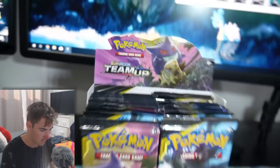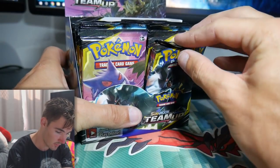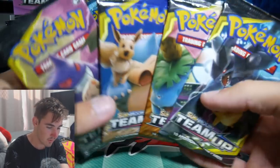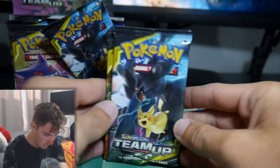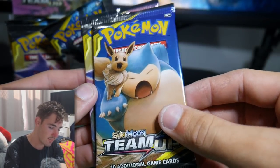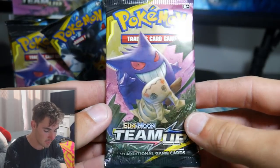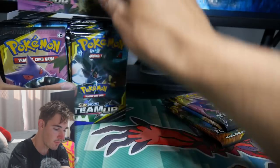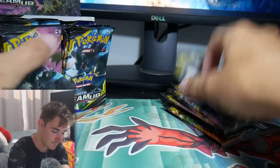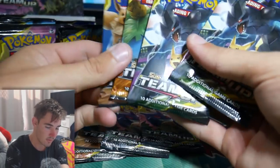Team Up. You guys can check that one out. I have no idea what is in this set, absolutely no clue. But we're going to choose nine packs - there's 36 in a box so we'll choose nine. I'll show you guys the artworks. We've got a Pikachu with a Zekrom, a Celebi with a Venusaur, an Eevee and a Snorlax, and then a Gengar with a Mimikyu. So I'm quite excited. We'll grab four from the back, four from the same side, and one from the middle. And we have our nine packs. Perfect.